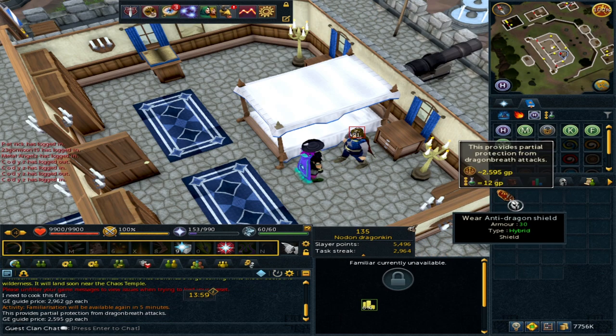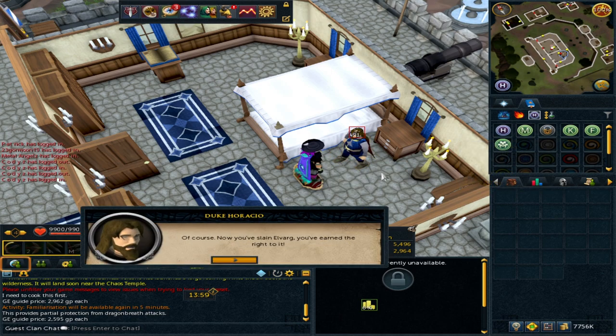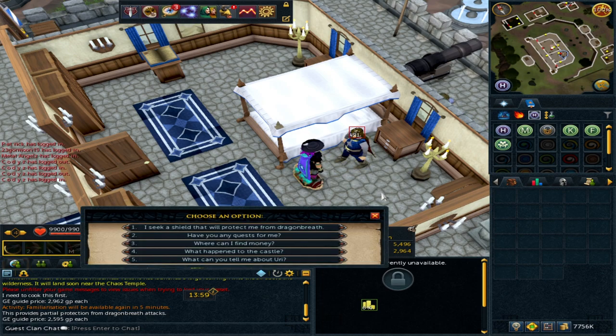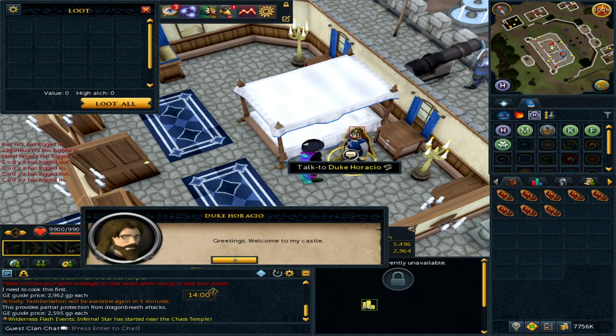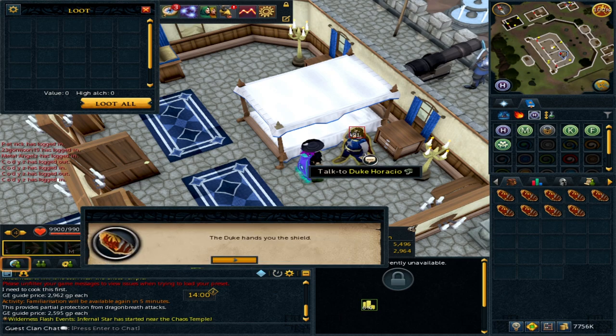They sell for 2.6k each, probably because of some form of invention components where they're needed. Once you've looted it, just drop it onto the floor and you're able to get another one. Due to how the chat box works, if you haven't completed the Dragon Slayer quest you will need to drop them on the floor, which isn't too big of a problem. I've completed it so I can just sit here and spam and ask for more.